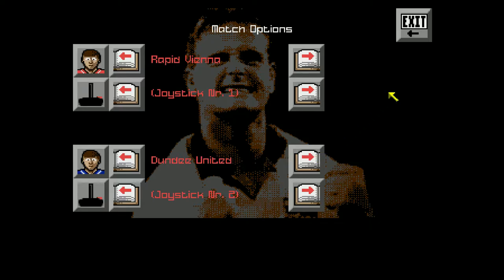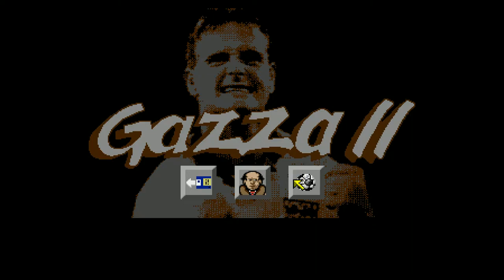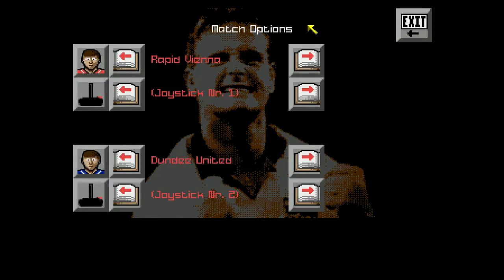Rapid Vienna against Dundee United in Gazza 2 on the Amiga. What do I do next? Exit? Yeah, because you've chosen the match options and then click the ball. And then kick off. It says toggle the music, that will be, won't it? Why is it taking us back into match options? That's what the ball does. Do exit and then ball. That's weird. I'm pressing the fire button — it just makes the mouse cursor do that. Why can't we... we'll see.